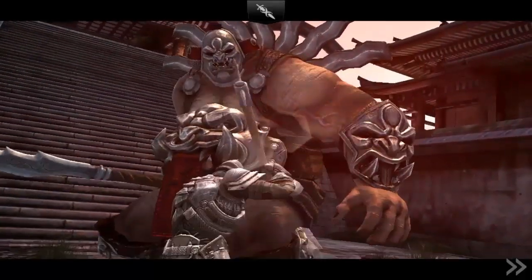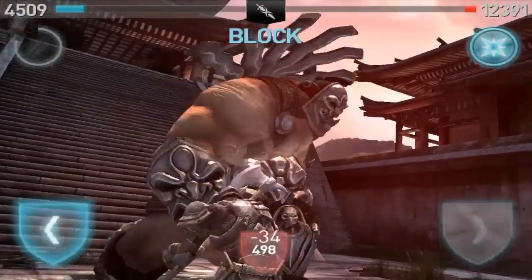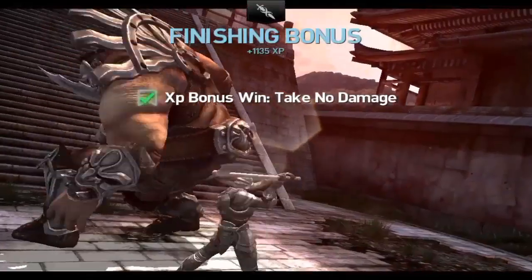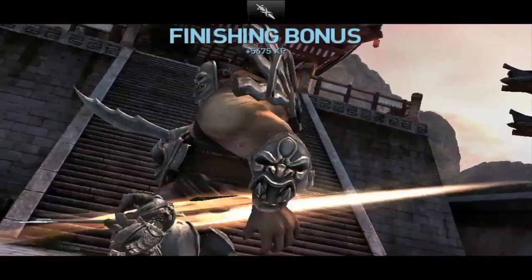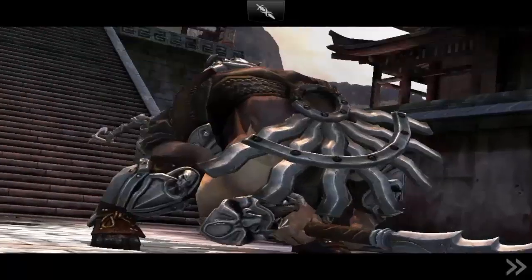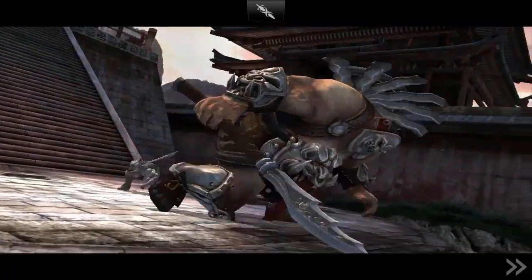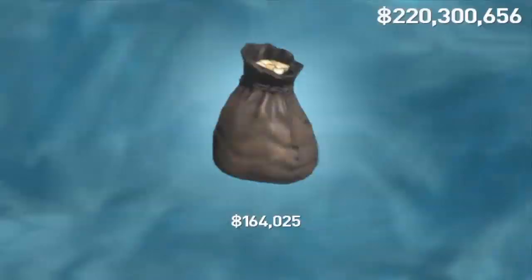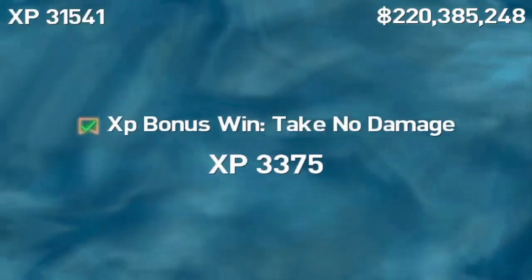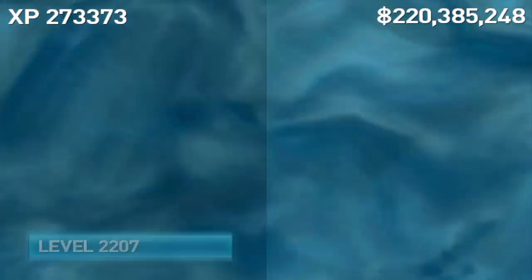We're about to take this guy down — just a couple more hits, one more break should do it. There we go — next to you win, take no damage, which is good because if I took any damage I would have probably died right away. This guy is down and now we get to take on the final boss of the tutorial, which is Sadie.